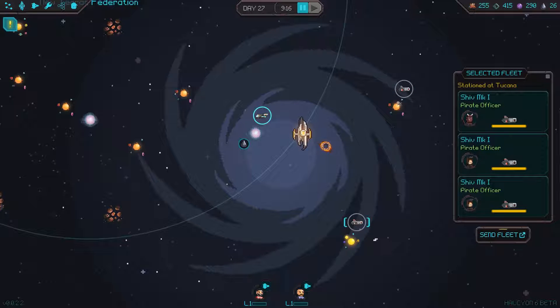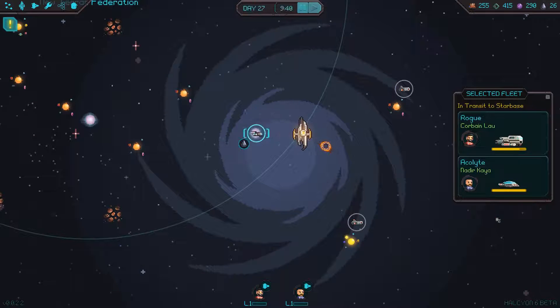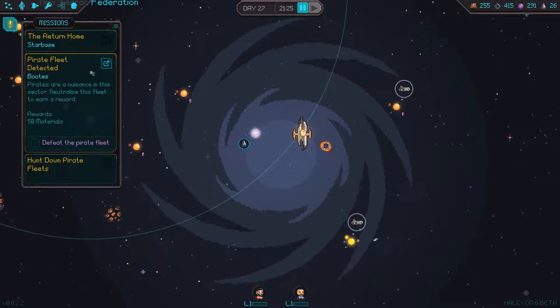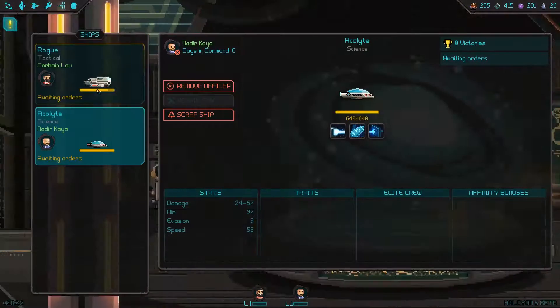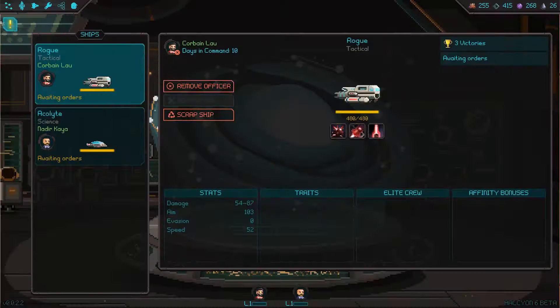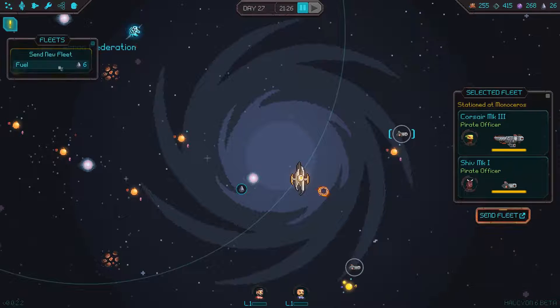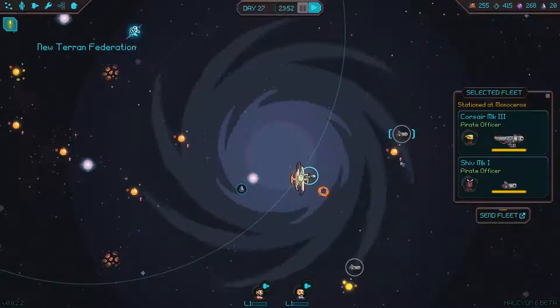Now — pirate officer. What happens if I return home? Now, remind me how I repair my ship. I think I just have to spend that. So we're just gonna fight this nerd.